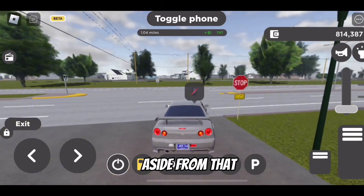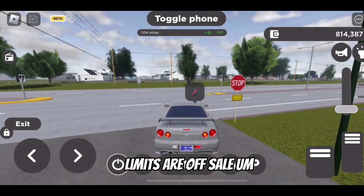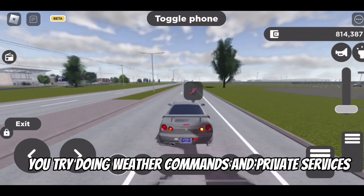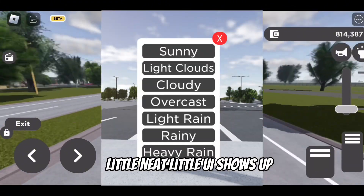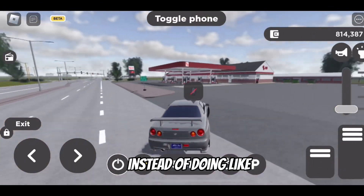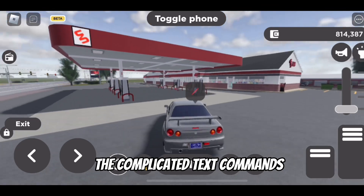Now aside from that, if you try to do a weather command as a private server, this neat new UI shows up so you can command the weather with the click of a button, instead of doing the complicated text commands.